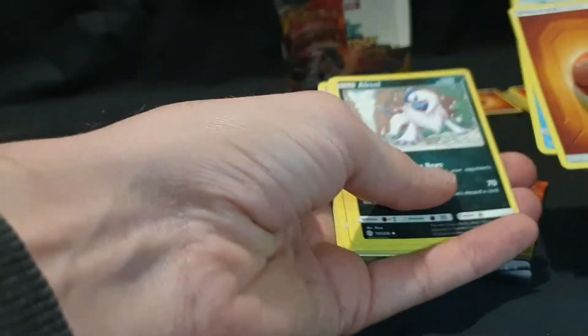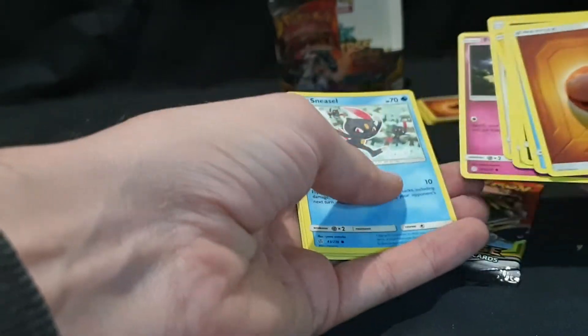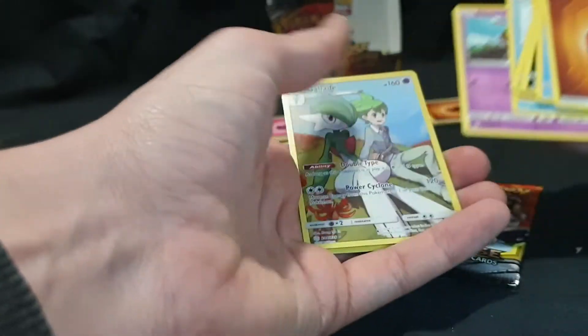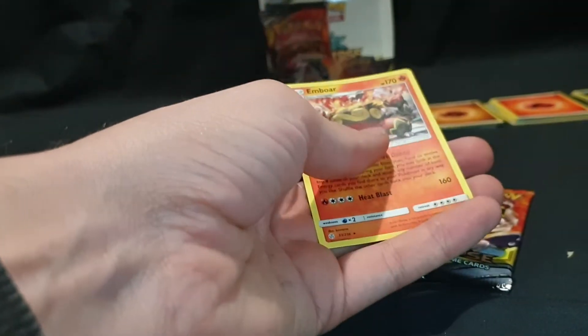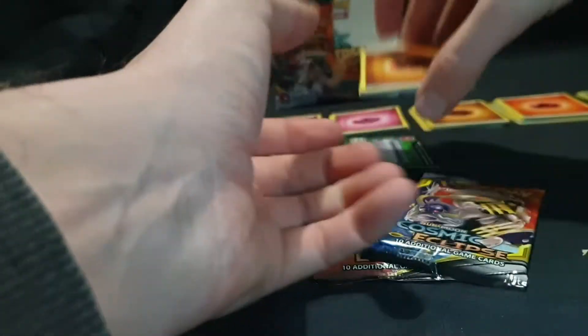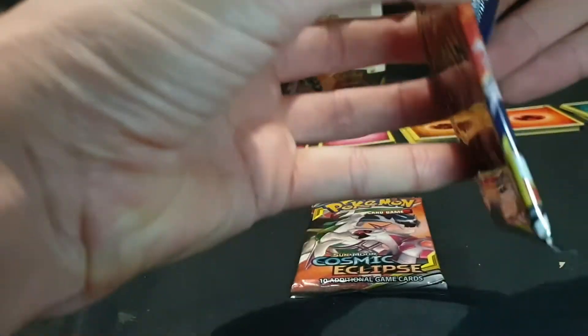Energy, Vaporeon, Absol, Lillipup, Magnemite, Eevee, Flabebe, Sneasel, Natu, Gallade full art — awesome — and Emboar. Love that the full arts can come in the trash pack as well.